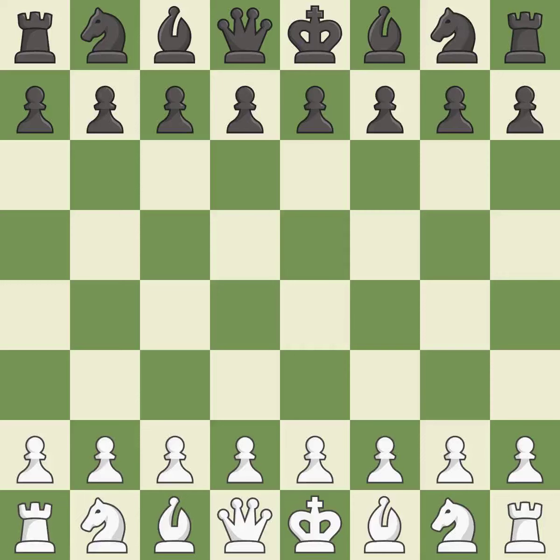Nimzo-Indian Defense, Hubner variation, Rubinstein variation. CXD4, 6XD4, D5. Giveaway — one player was winning but then gave it away. That game was pretty competitive. Both players had an amazing opening, an incredible middle game, and incredible precision in the endgame.